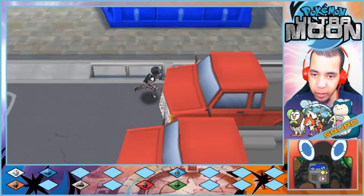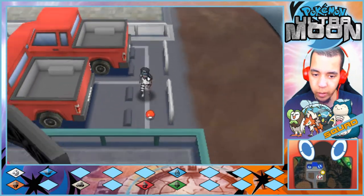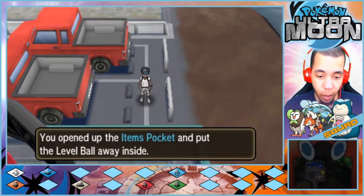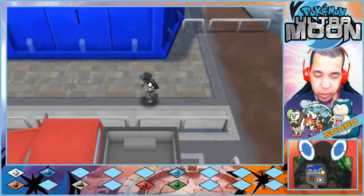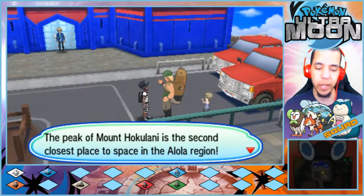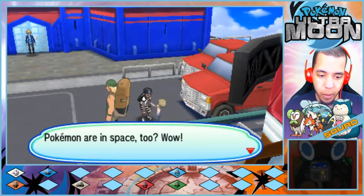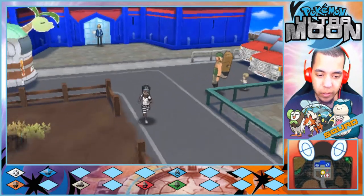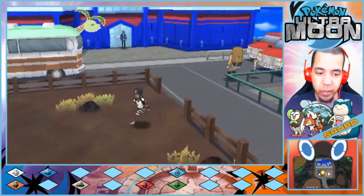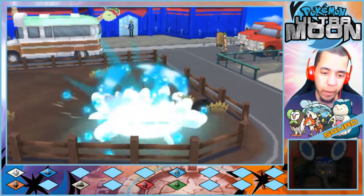Found a Level Ball over here. An NPC mentions: 'The peak of Mount Hokulani is the second closest place to space in Alola — Pokemon are in space too.' Yeah, there's just one called Deoxys... he'll kill you.